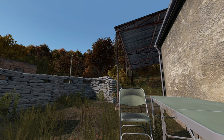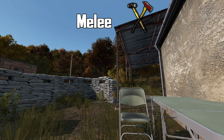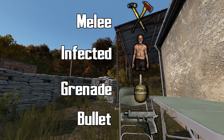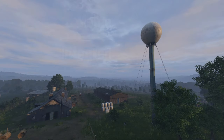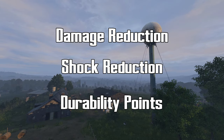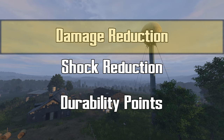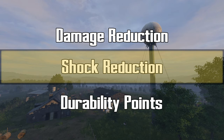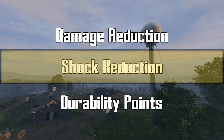Armor in DayZ comes with damage reduction to multiple types of damage — for example, protection from melee damage, infected damage, grenade damage, and bullet damage. In this video, we are only focusing on bullet damage. We will be covering three main stats when it comes to armor protection. Damage reduction is just like it sounds — this will reduce the amount of damage a bullet does to you. Shock reduction reduces the chance your character will go unconscious from damage. Your character starts with 100 shock health, and if it drops to 25 shock health points or under, you will pass out. The shock reduction statistic reduces the amount of shock each bullet will do.